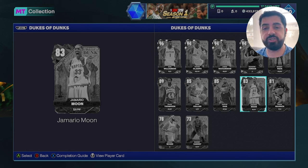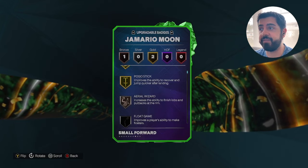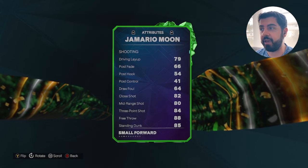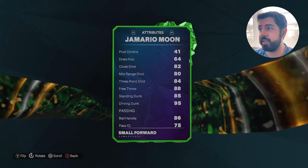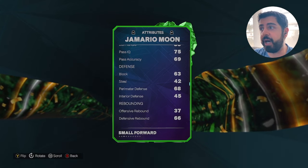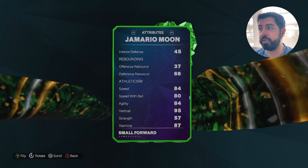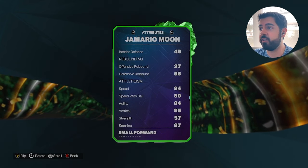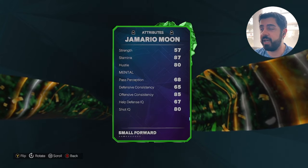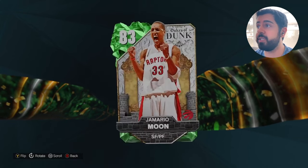The card I'm most interested in from this set has to be this Jamario Moon card — six foot eight, small forward eligible. He doesn't have that many badges, only three, so you might wonder why I'm excited. First, I heard his jumper is really, really nice based on what I've seen on Twitter. 84 three pointer is really nice, 85 standing dunk, 95 driving dunk, 86 ball handle is great on this Jamario Moon card. He's not going to be great defensively, but if he was, this card would not be an Emerald. 84 speed — that is amazing given all the other attributes he brings for an Emerald six foot eight card. 95 vertical, 80 speed with ball — also not bad. The stamina is a little on the low side, but for breakout or salary cap purposes, if you're just using this guy to give you a few minutes here and there, I think he's going to be great.